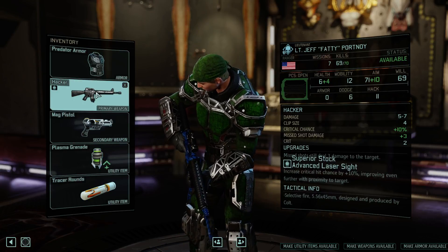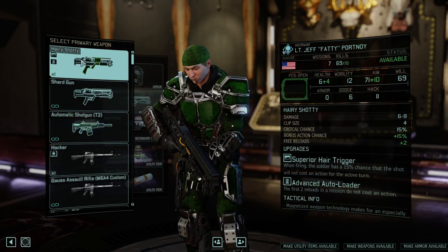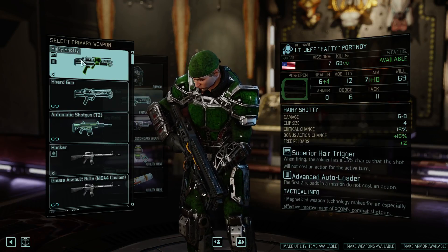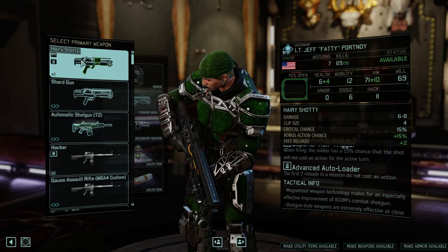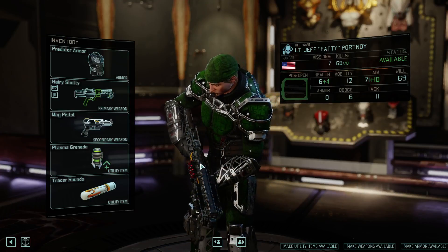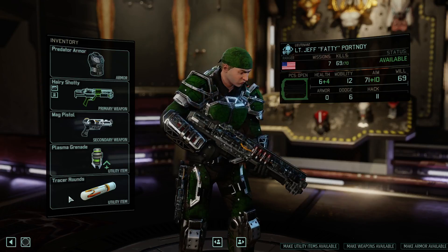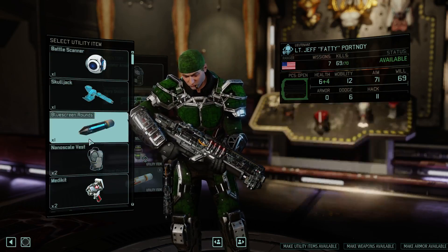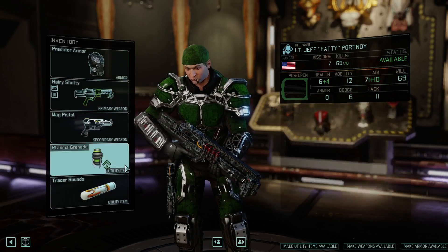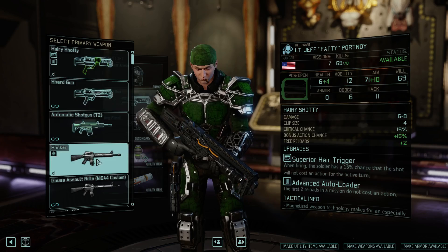There's a superior stock and advanced laser sight on that hacker. We've got a hairy shotty autoloader. Let's try a shotgun on him — we could just use him as a straight move and shoot. And then if Berserkers get close enough, he won't have any trouble hitting them. Does he need Tracer rounds? God, I don't know. No, let's stick with the plan and the hacker.